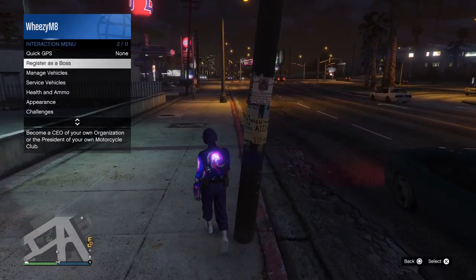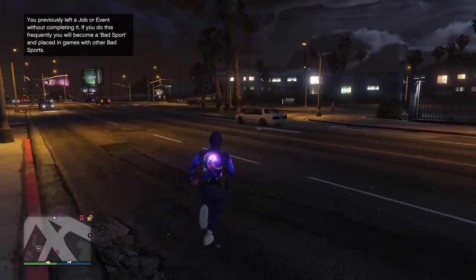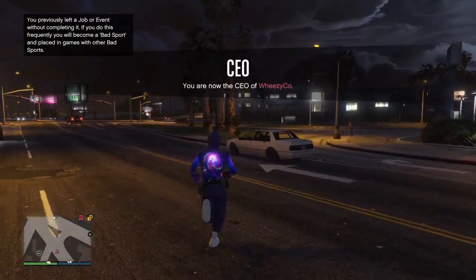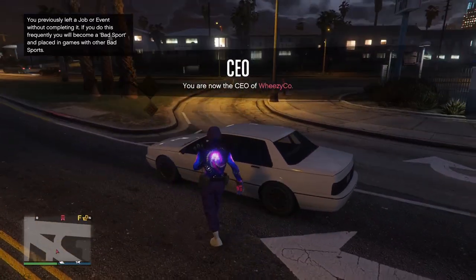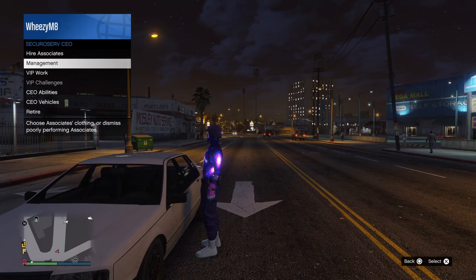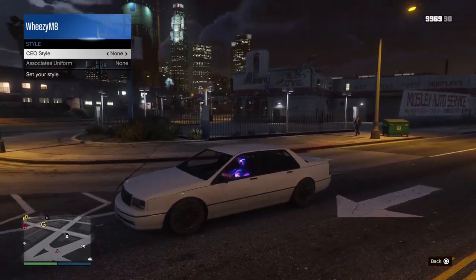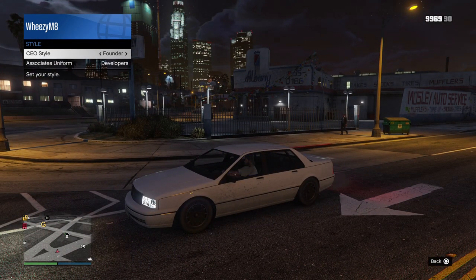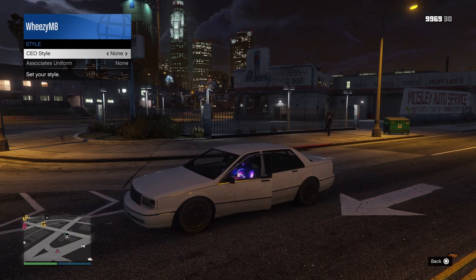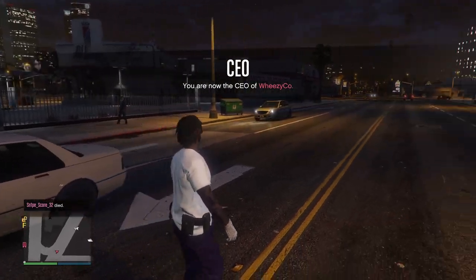Once you load in, wait a couple of seconds and leave the job. When you load back into free mode you'll still have the outfit with the belt on. Register as a CEO and then go to the nearest street car. Before you get in, open your interaction menu and hover over Style. When you get in, change your CEO style one to the right, then one back to the left, and get out. You'll see the gun belt has merged with your outfit.